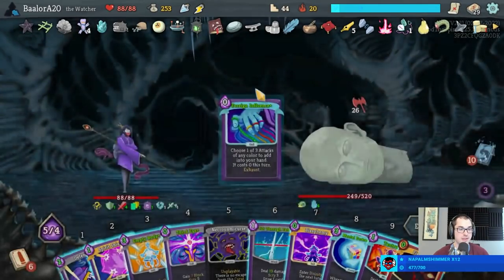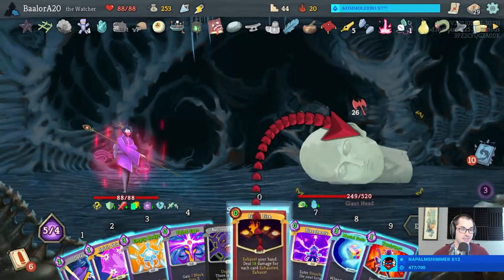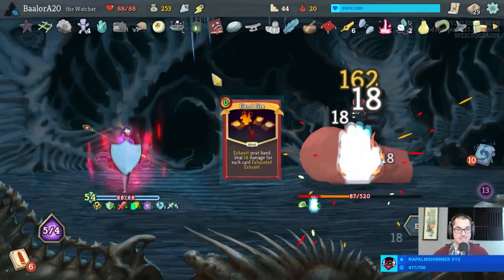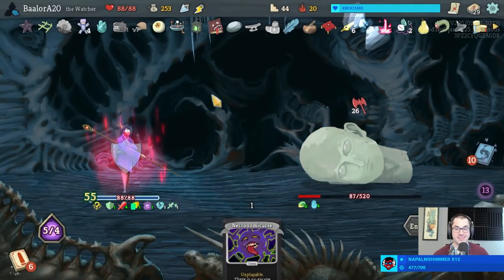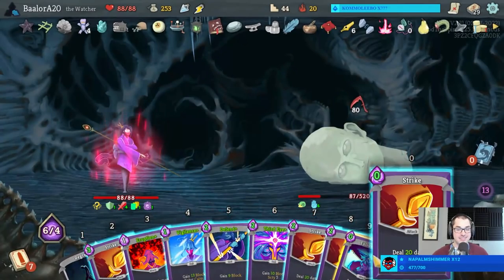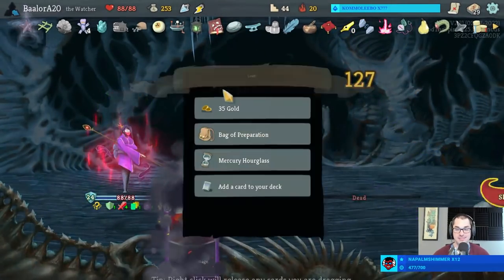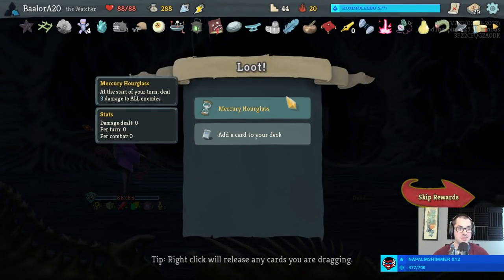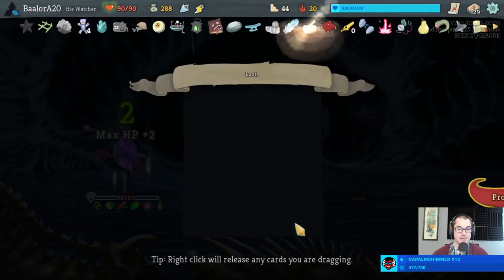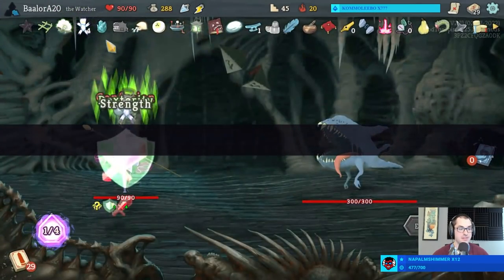All right, I eat my words - go forth, Unceasing Top, do work for me! Oh wait, no - Necronomicers. Never mind. You tried, Unceasing Top, you really tried. Bag of Prep is here for more cards on turn one, Hourglass is here for a little bit of damage, and max HP. We have both bag relics - we pretty much have every relic at this point.